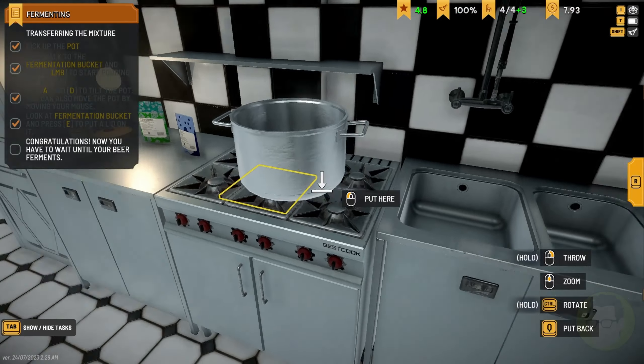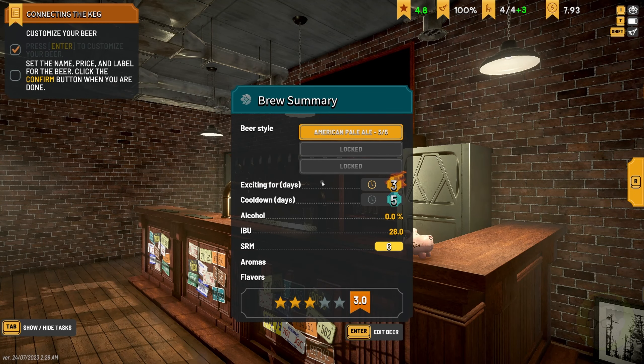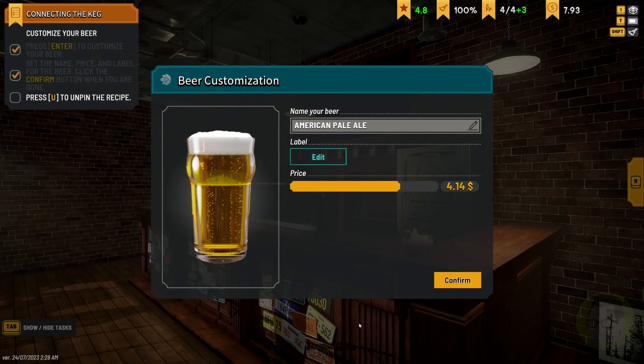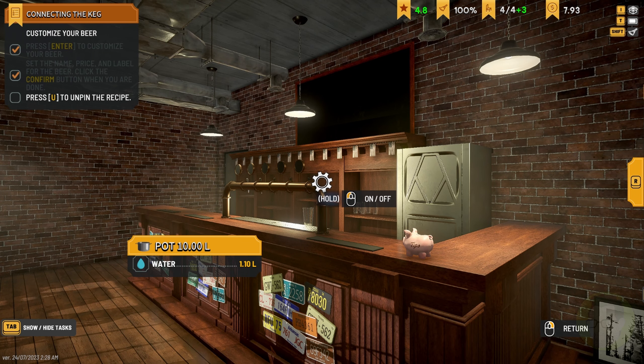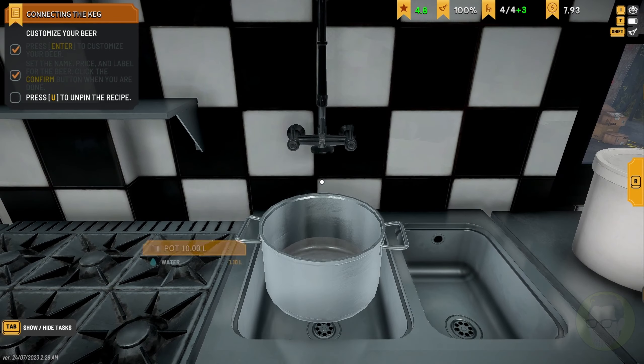Toggle the lid. I thought we had to put the yeast in once we put it in the bucket, but obviously not. That's the American Pale Ale — no worries, we'll keep it as the American Pale Ale for now. We'll keep the price as is. We'll get another one brewing now — let's keep this going.